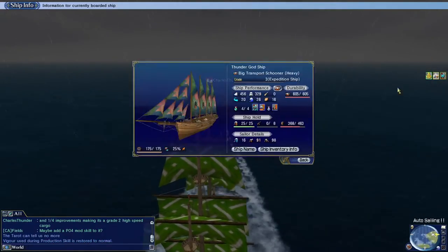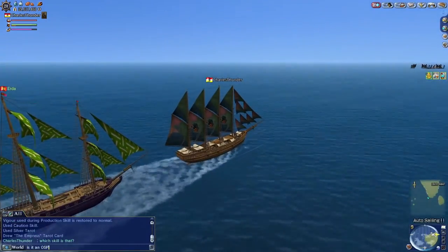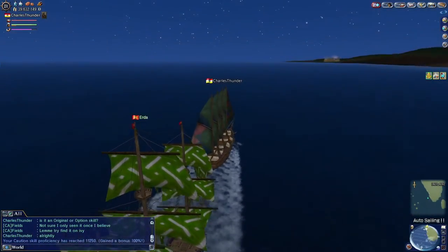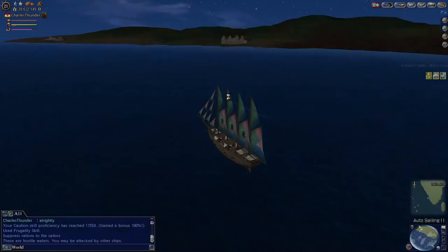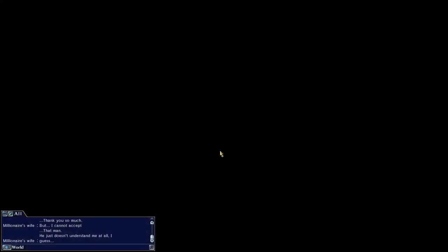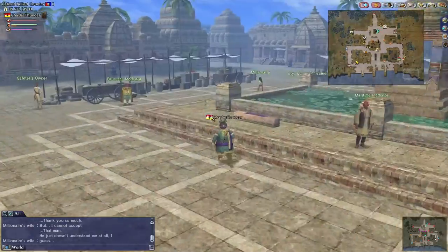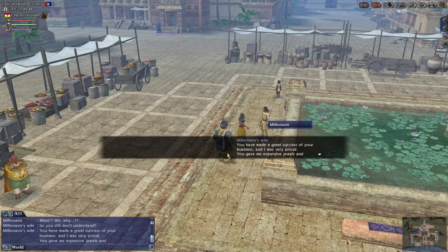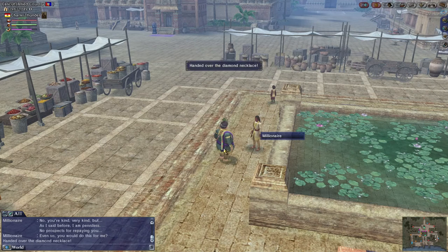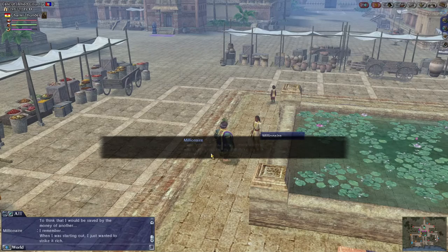Once you have all the items, you return to Calicut and talk to the Millionaire multiple times to complete the quest. When you do, you'll get the trade level limit expanded up to 65. The answers you choose in the dialogue don't matter — just follow through with the prompts. Congratulations, you've completed the first trade level cap unlock.